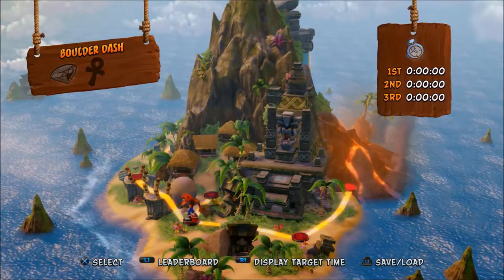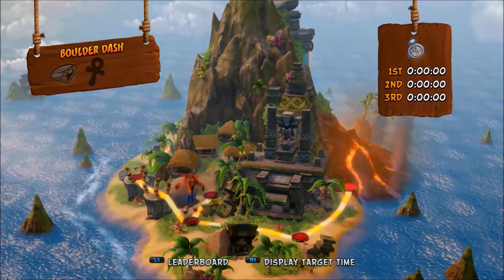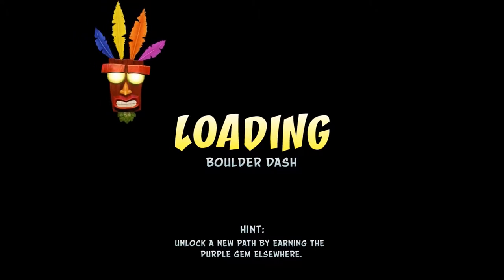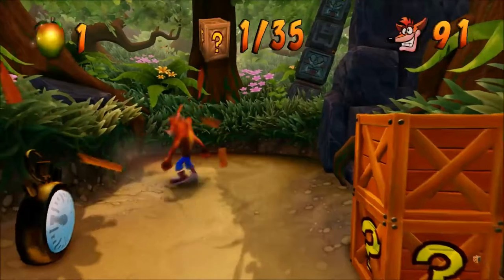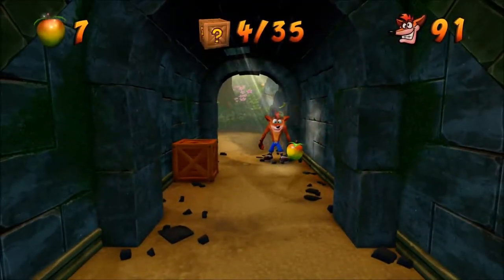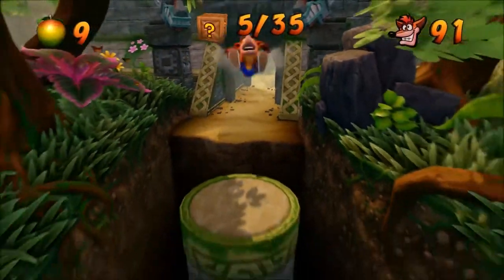Hi guys, NeveFX here, welcome back to Crash Bandicoot Insane Trilogy. We're playing Crash 1 in particular right now. Last time we completed the game, we beat Cortex. We are now just completing all of the stages that we couldn't complete before because we didn't have the appropriate coloured gem. We ended the last episode by getting the last coloured gem, the purple gem. And that's the gem we need now.